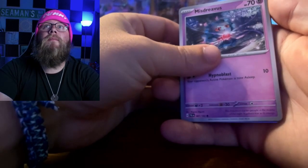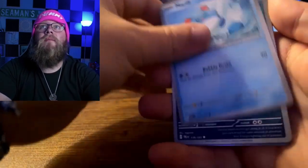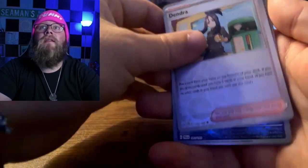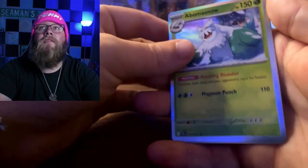We got Misdreavus, Sneasel, Gothita, Meryl, Zuelas, Mousehold, Setatan, Dendra, Bombardier, and the Abomasnow Holo.